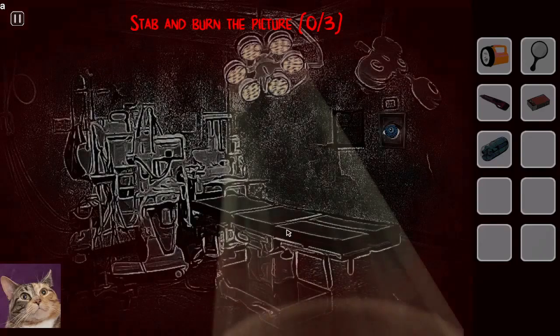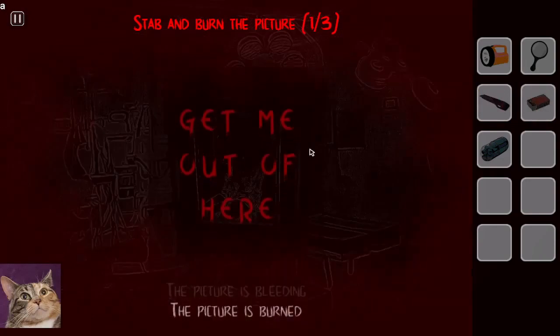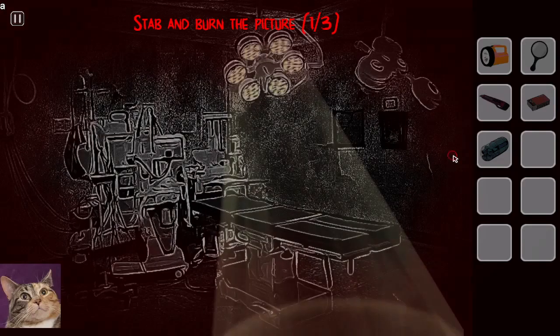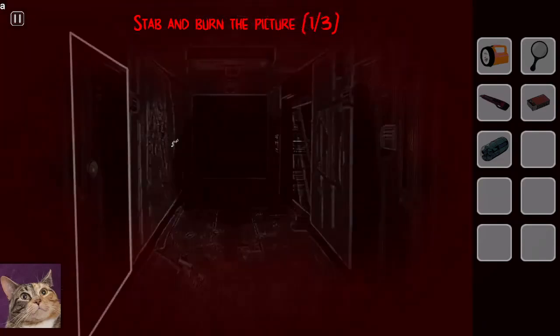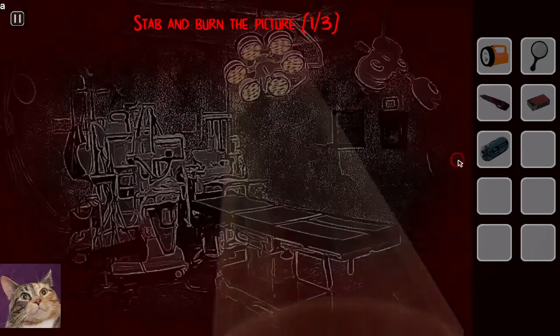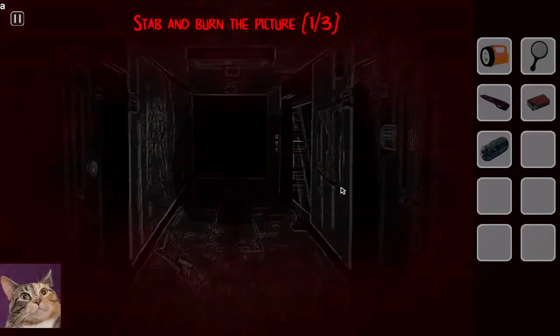We can take the plant — oh, we made a pill! Stab the picture, stab and burn the picture! Matches! Get me out of here — cut me out of here! How? Stab and burn the picture.